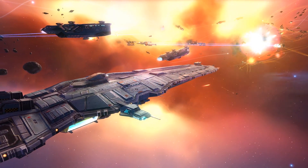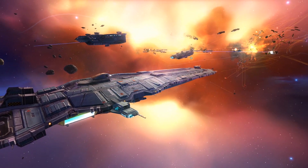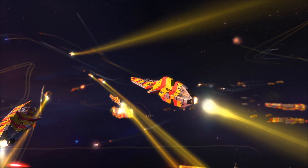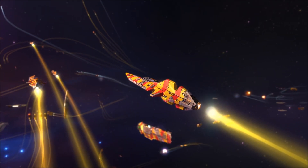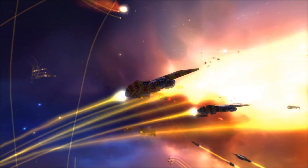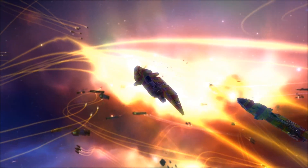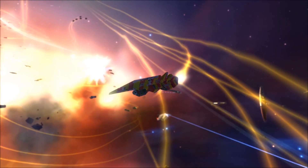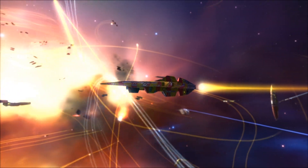Strike craft are divided into two categories. First being fighter class ships, such as the Interceptor or Fighter. These ships are designed for precise assault, support, and reconnaissance duty. Being the smallest in the fleet, they possess maneuverability and speed, allowing them to evade slower weapons and carry out missions too dangerous for larger ships.